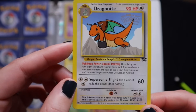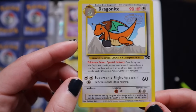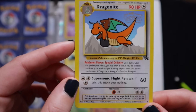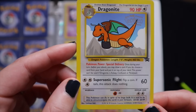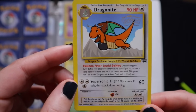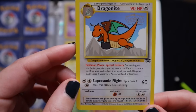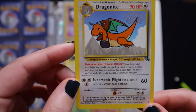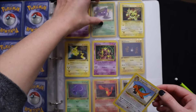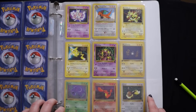Dragon Pokemon. Length: seven feet, three inches. Weight: four hundred sixty-three pounds. Pokemon Power — Special Delivery: once during your turn before your attack, you may draw a card; if you do, choose a card from your hand and put it on top of your deck. This power can't be used if Dragonite is asleep, confused, or paralyzed. This Pokemon can fly in spite of its large bulk. It is said to be able to circumnavigate the Earth in just sixteen hours. Well, that is very impressive. I haven't watched Pokemon the first movie in a really long time, but now I kind of want to.